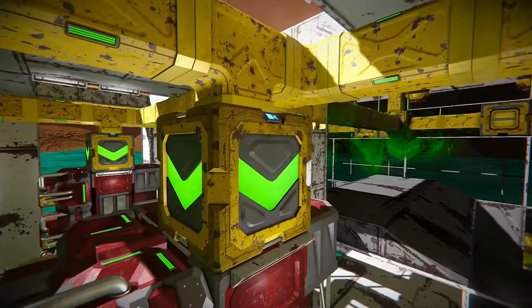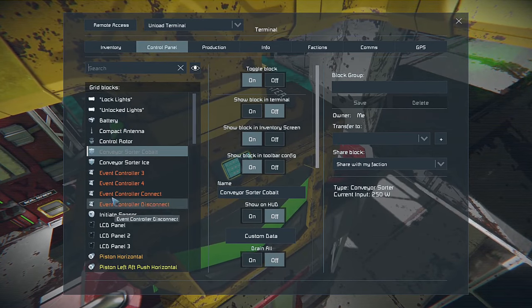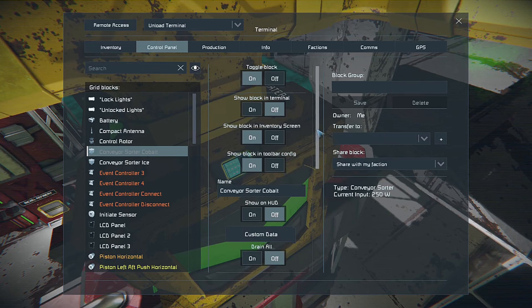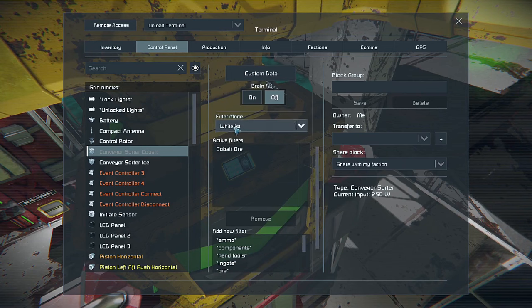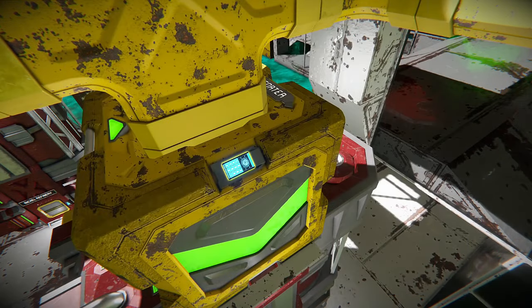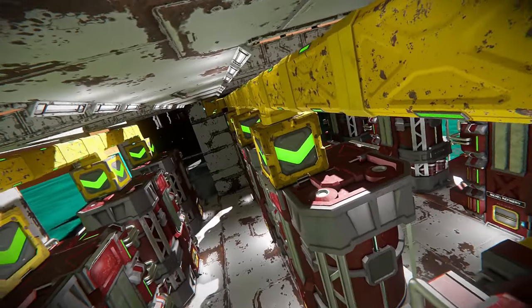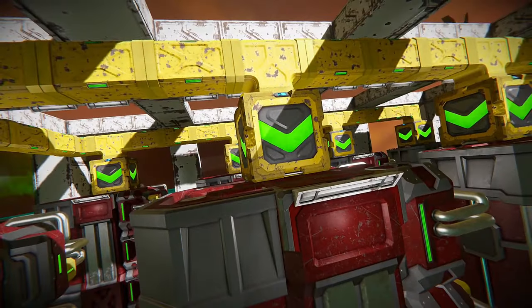Up here I've used a sorter on each refinery to delegate what they're actually going to refine. If you haven't used sorters before, they're pretty easy — you can either blacklist a bunch of stuff or whitelist. If you whitelist stuff it means that's the only thing that's going to go through this refinery. In this case I whitelisted cobalt ore. On the other ones it's set up the same way, only with their own designated ore. Every single one has a sorter on it.